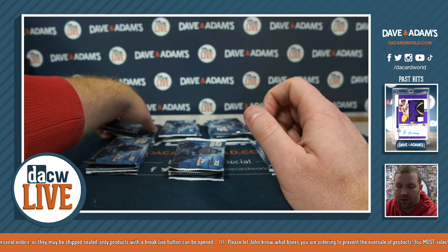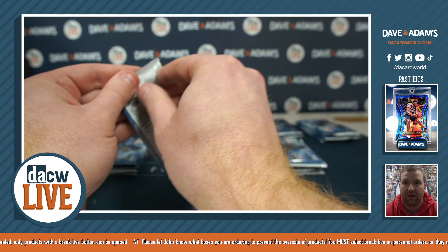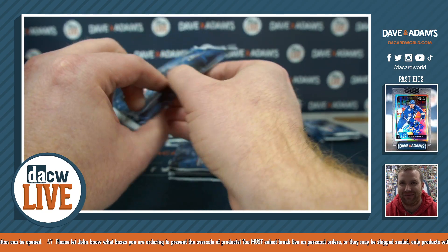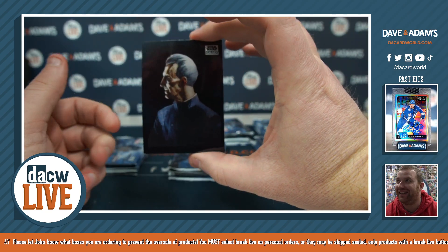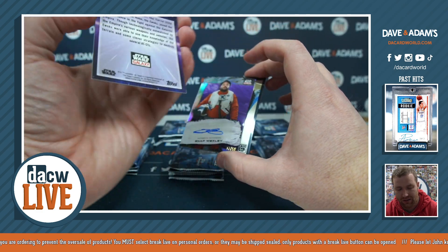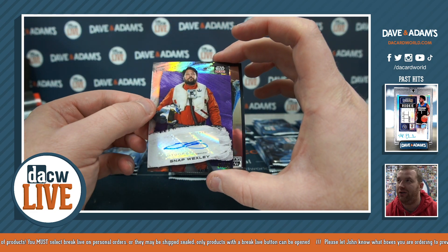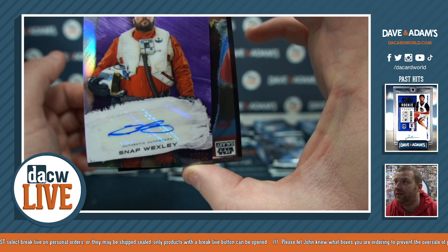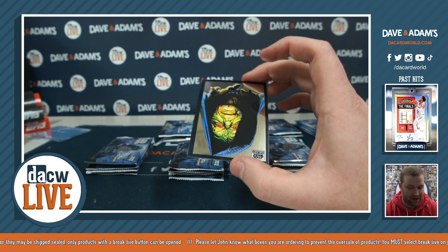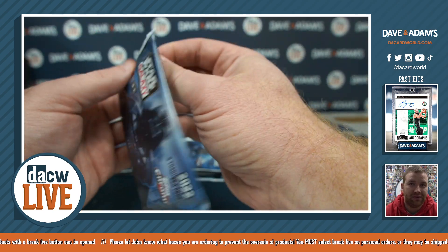Up next we have Francis D. Always nice to see you. There's a Tarkin — oh there we go, that's a nice little refractor, looks like it's number 2, numbered 31 to 75 — Ewoks Under Attack. There you go Francis, nice start. And an auto: Snap Wexley, that's nice, number 17 of 50. Greg Grunberg — that guy's been in everything. Finishing up with an Emperor. Nice pack Francis!